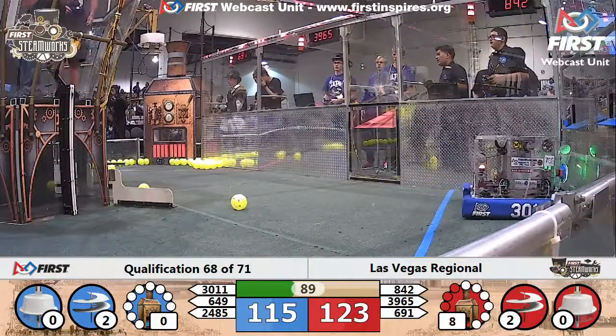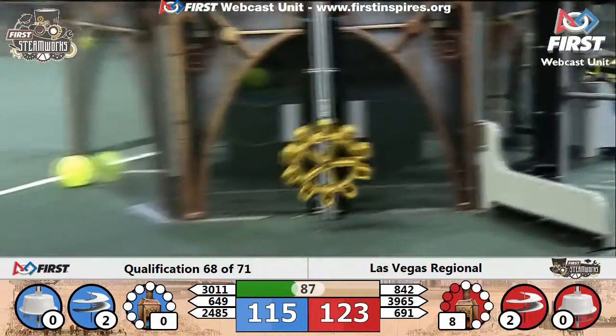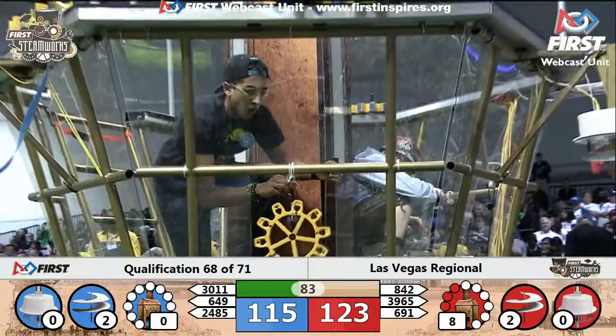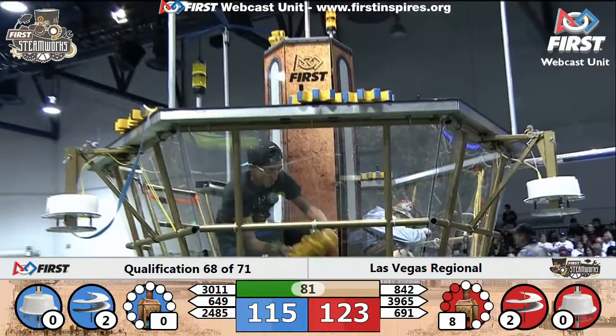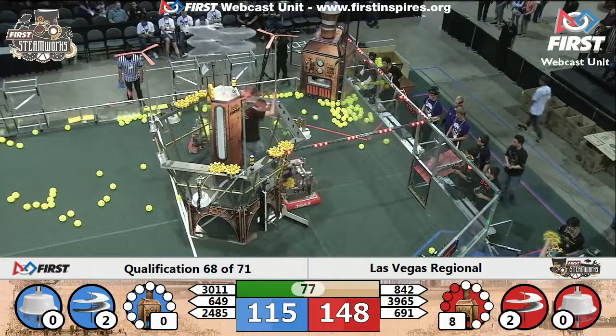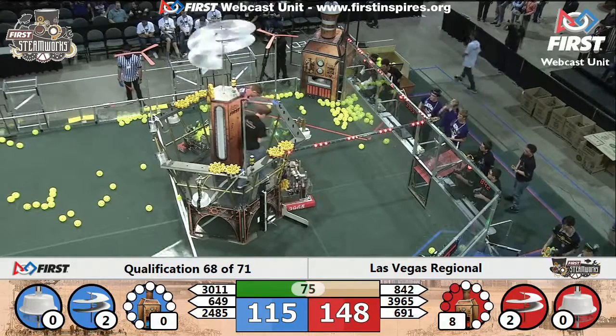Team heading back from the red alliance loading station over to the red airship. The blue alliance robots are starting to go back and forth now. Blue alliance needs two more gears in order to get a third rotor, and red alliance needs two more gears in order to get a third rotor as well.